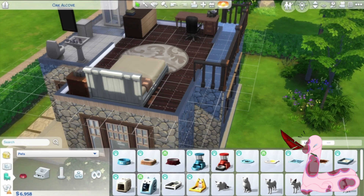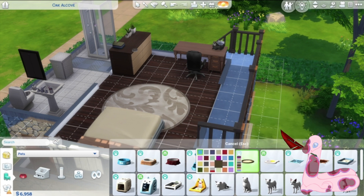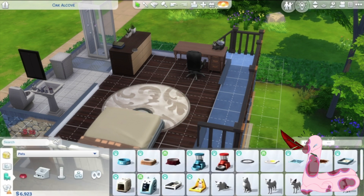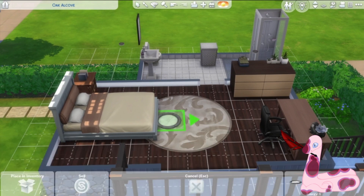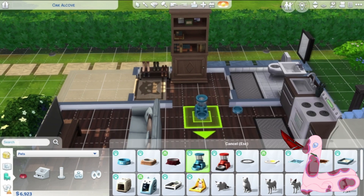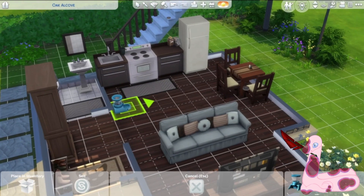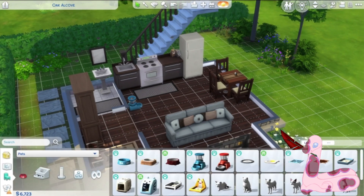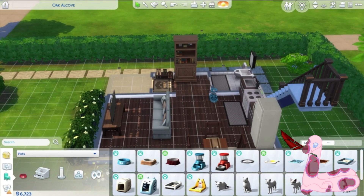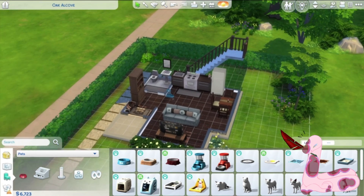I thought I was just going to put a regular pet bowl down, but after a little bit I realized that gameplay-wise that'd be incredibly annoying to use. Also, I'm not really sure — I may have set his cat to be a glutton, and I think — correct me if I'm wrong — that makes your pet hungrier more often.